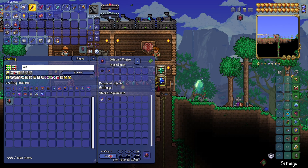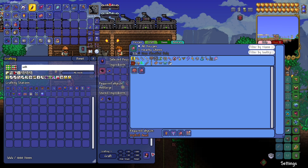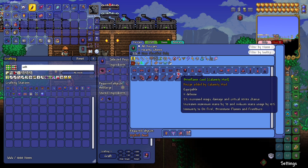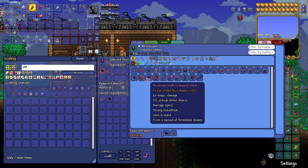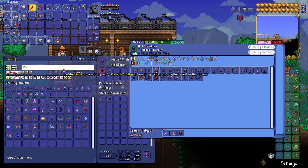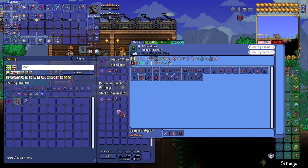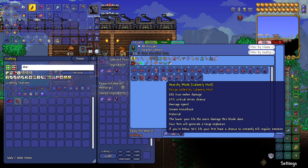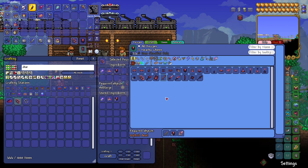I can make 34 unholy cores, and these are a material for a lot of things. The first thing is the charred idol that I need to make - this will summon one of the bosses we have to fight today.